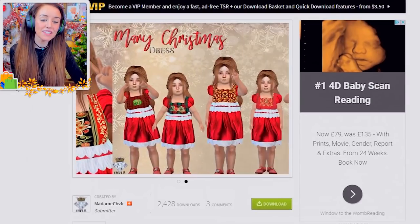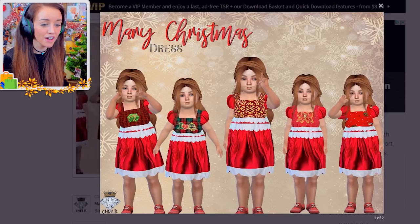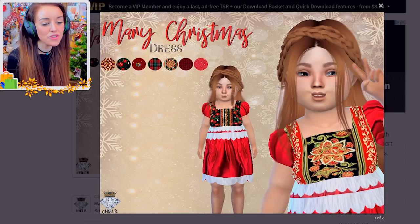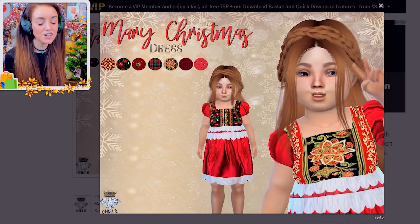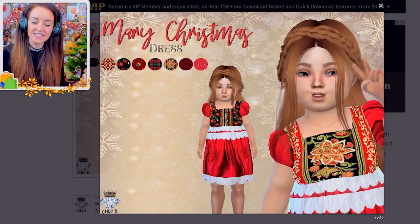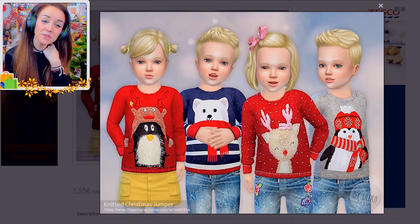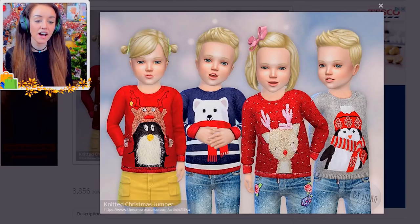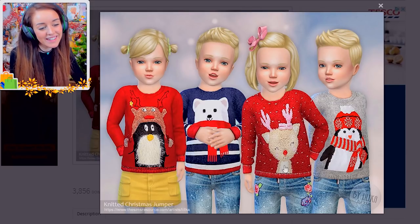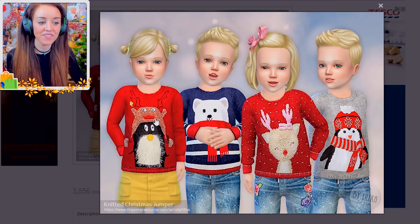Next, a very cute little toddler Christmas dress. If we keep Faith as a toddler a little longer, she could wear this really cute Christmas dress creation — it's quite adorable, very Scandinavian or German beer-fest kind of vibes, but very cute. And if we age up Faith, she could have this child Christmas jumper: a little penguin one, a girly reindeer one, a polar bear, and a penguin wearing a Rudolph hat. Does it get much better than that?